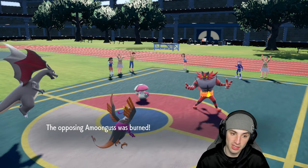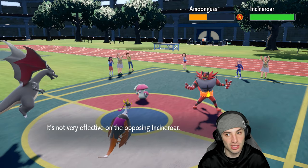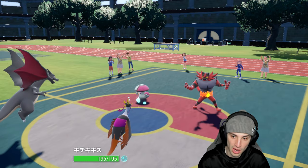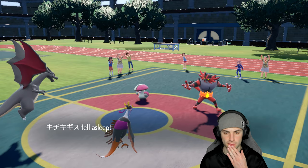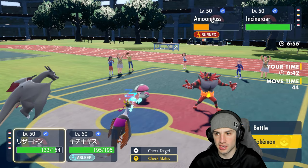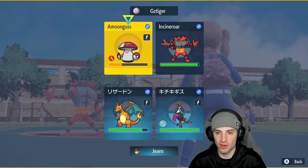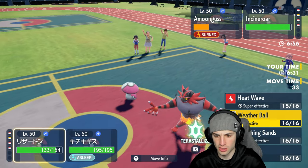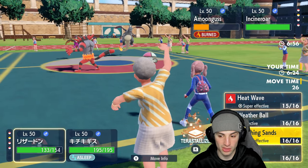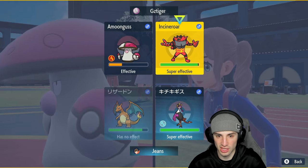Amoonguss is probably trying to put Charizard to sleep. We try for Toxic Chain onto Incineroar but don't get the poison — and Incineroar didn't take a speed drop from Icy Wind, so it's also running Covert Cloak. Better than a Sitrus Berry at least. I decide to hard swap into Torkoal and pop a Scorching Sands, since I think Incineroar may U-turn out.